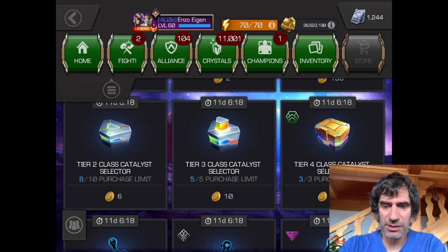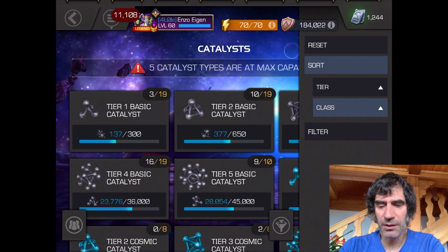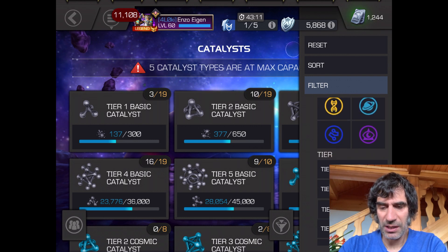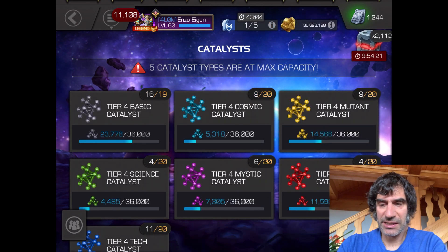I do want to buy these tier 4 class selectors — let me see which one I need the most. That's probably the next priority. These things seem to be going quickly. Probably Mystic is going to be one of my next rank-ups, but you never know. If I get any tier 5 class catalyst...